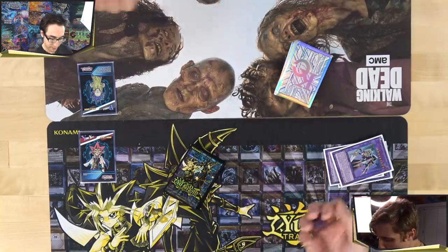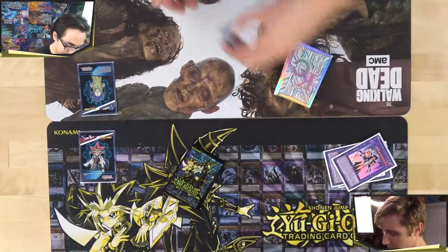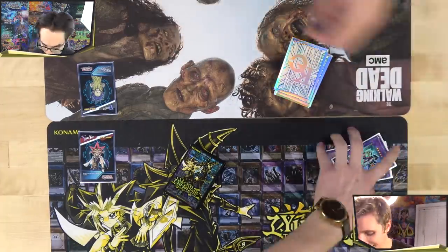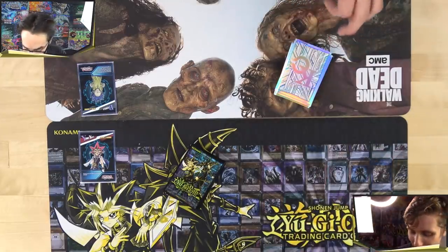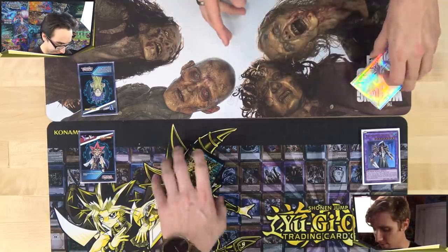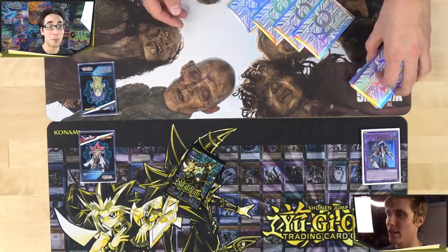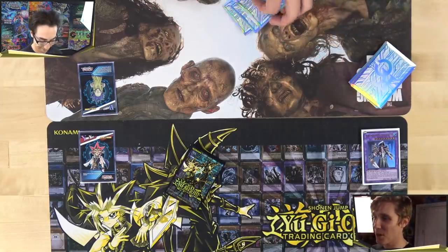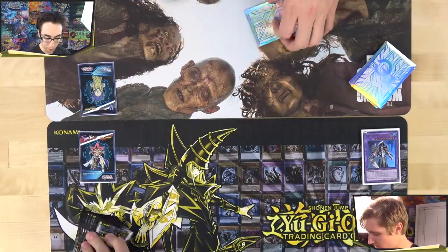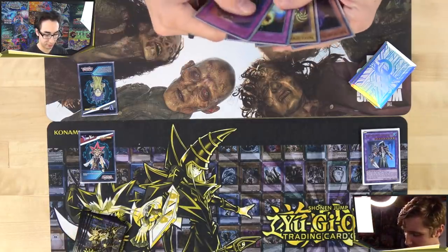We got the purple gravity dice. Two and two — a tie. The only reason he says it might be uneven is this deck is very fast and his is very control-oriented. It really comes down to whether you draw protection or not. Alex rolled highest and goes first. He's going to set two trap cards right away.